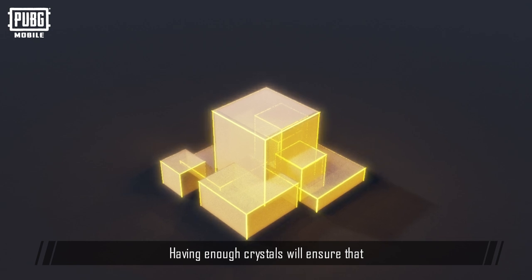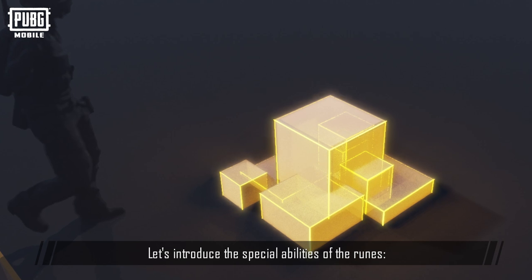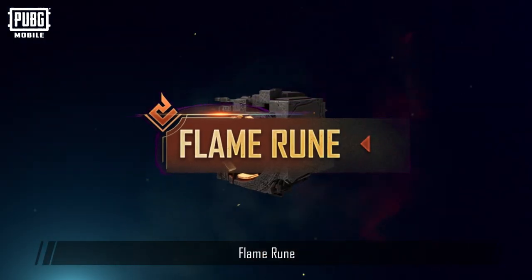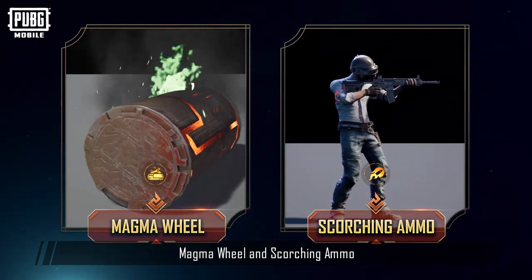Having enough crystals will ensure that you can keep using your runic powers throughout the match. Let's introduce the special abilities of the runes. Flame Rune: The Flame Rune has two abilities, Magma Wheel and Scorching Ammo.